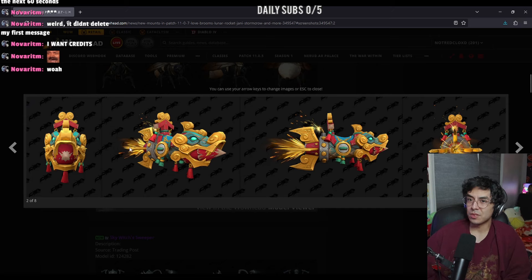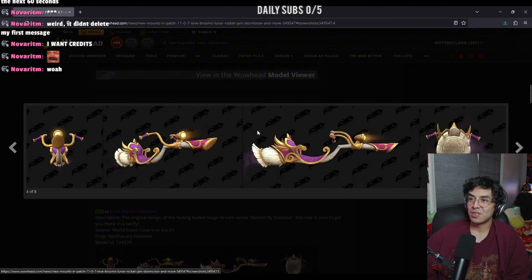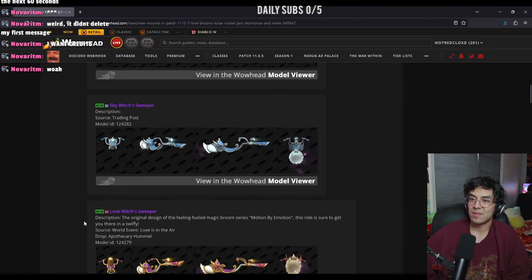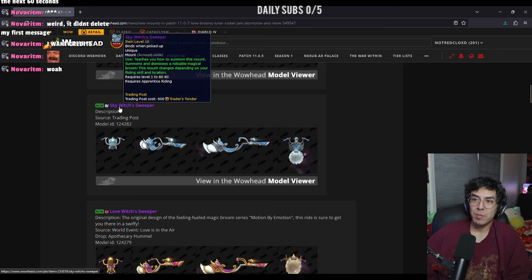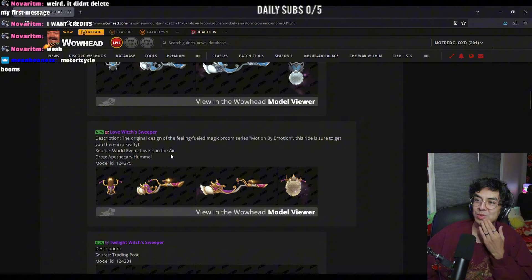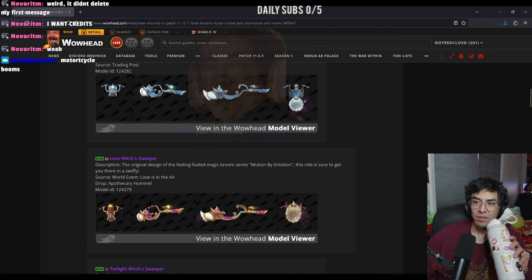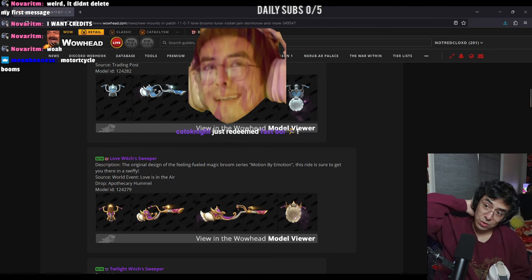Crew vendor at the Lunar Festival — this is the rocket mount. It's actually kind of nice, the fact that it's tied to the Lunar vessel. Sky Sweeper — wait, these are actually awesome looking! It's like a motorcycle almost, that's so cool. So many people are gonna use these. Sky Sweeper on the trading post — yeah, the motorcycle brooms! The original design of the magic broom series, this ride is sure to get you there in a jiffy.